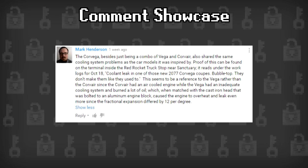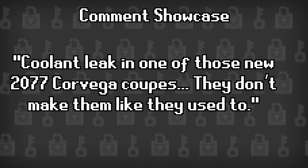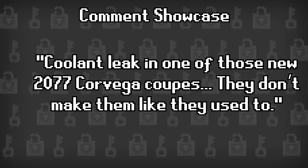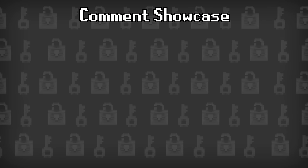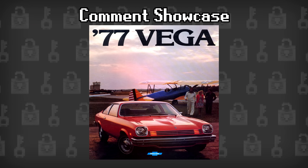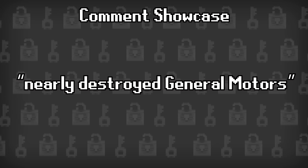Now for some comments. This week we have a post from Mark Henderson, who let us in on a really obscure hidden fact about the Corvega. One terminal entry in the Red Rocket truck stop reads, "It's a coolant leak in one of those new 2077 Corvega coupes — they don't make them like they used to." This is a very clever reference to one of the cars that the Corvega is based on, the Chevy Vega. The 70s version of the vehicles were infamous for their coolant leaking problems. The problem was so bad that popular mechanic magazines would later say that the car nearly destroyed General Motors. Apparently the Corvega had similar problems.